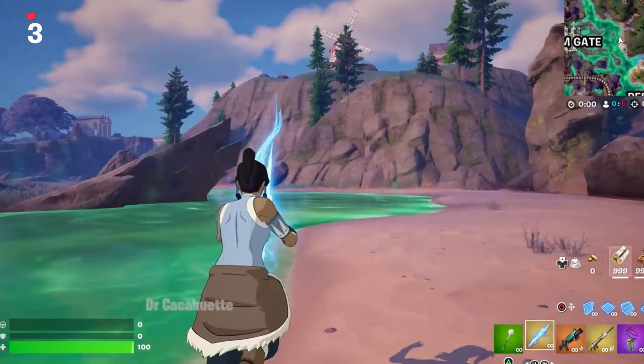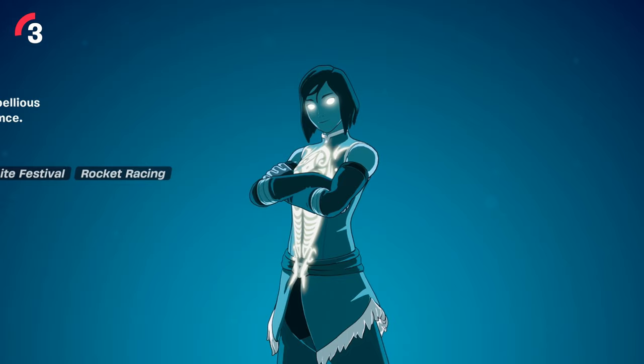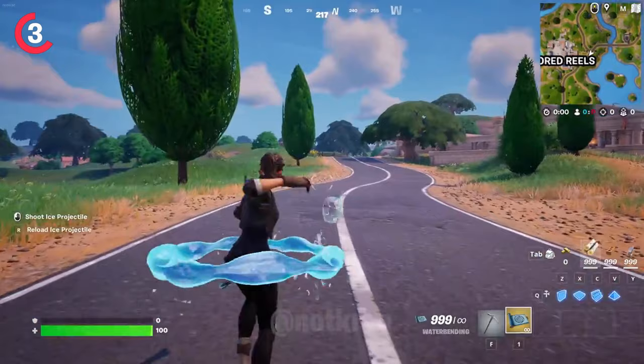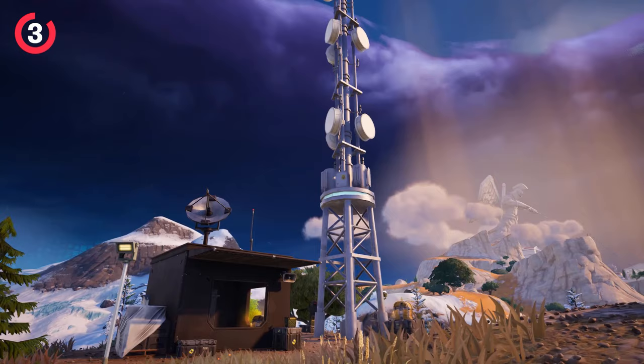The new Korra skin is finally available in Fortnite. Her brand new skin was inside of the battle pass, so we had to wait a little bit before we could unlock her. She's brought along her very own mythic item in the form of the brand new waterbending ability, which we did see in the season trailer. It looks like a pretty fun item, and this is only going to be the start of the new mythic items we'll get as part of this event.